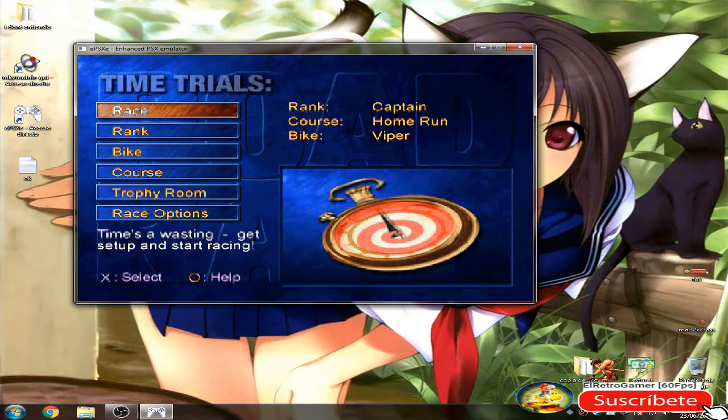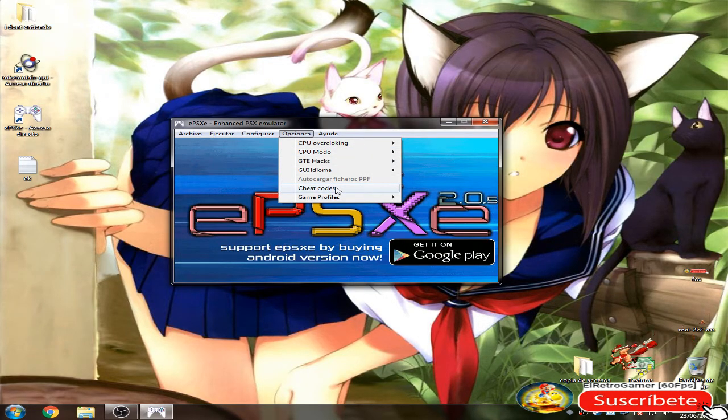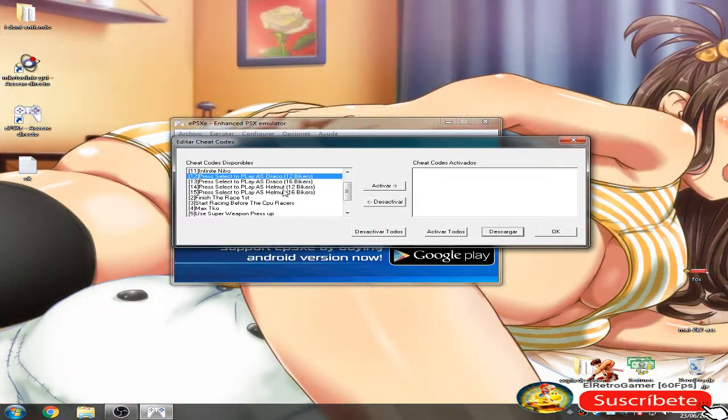And now you have to use a game cheat made by me. I worked so many hours on this game cheat — too many months. It was very difficult to figure it out, but I did. As you can see, I have four game cheats: Play as CP Draco and Play as CP Helmut.